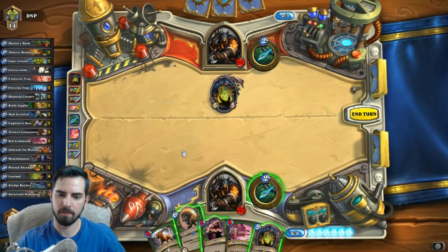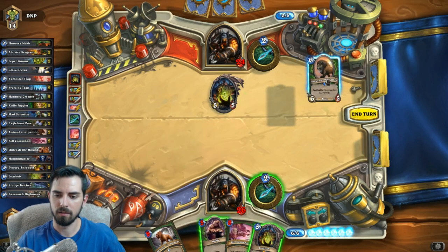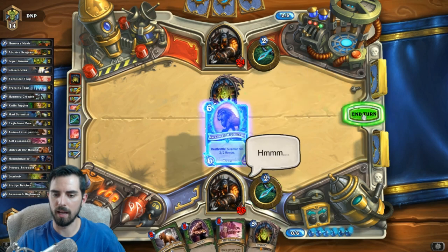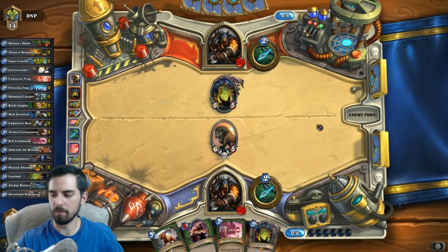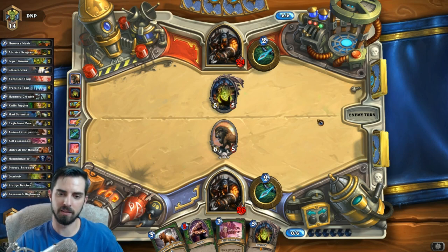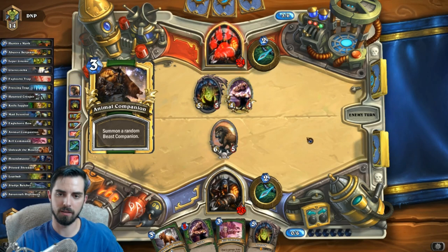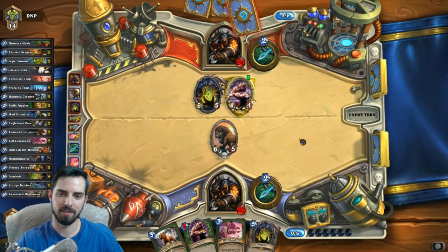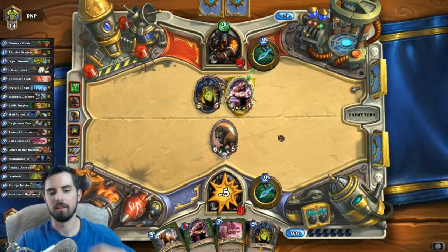We could play High Mane. That way, if he trades into it, we still get our two 5-5s. That's fine, let's play High Mane. I think he's running the exact same deck, to be honest - everything I've seen so far is the same stuff that's in this deck. Please don't be taunt. Why is it always Misha? It is always Misha, it is never not Misha. Is that his freezing? I think that's his freezing.